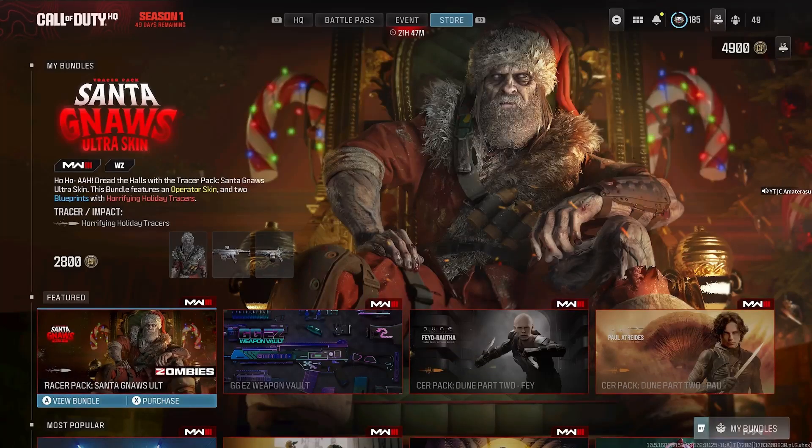We're back at it with the brand new Modern Warfare 3 bundle in the store. We got the Tracer Pack Santa Graz Ultra Skin. It's 2,800 CoD points. It says Zombies right there at the bottom, and it comes with Horrifying Holiday Tracers.